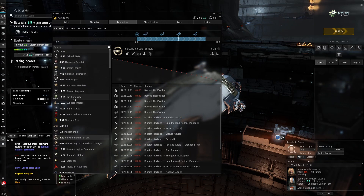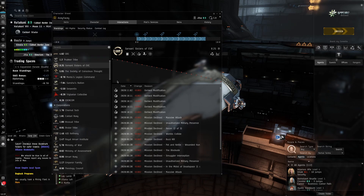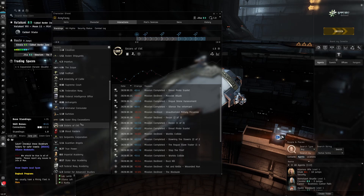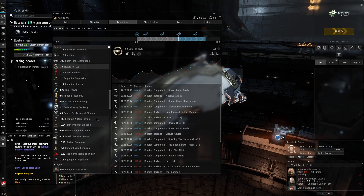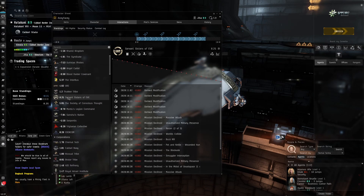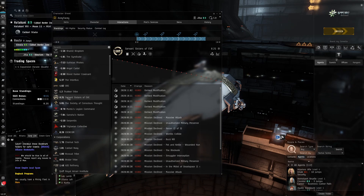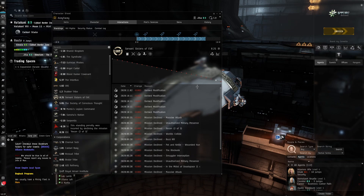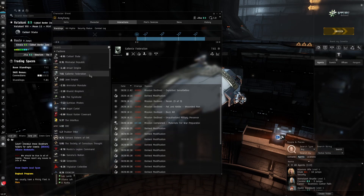The way factions work is that the faction is like the big alliance, and within a faction there are multiple corporations. For Sisters of Eve, this is like the alliance or faction, and then they've got multiple corporations underneath. If you've got good standings with the faction, it doesn't matter if you've got poor standings with the corporation - you can still do missions. That's why it's so good.